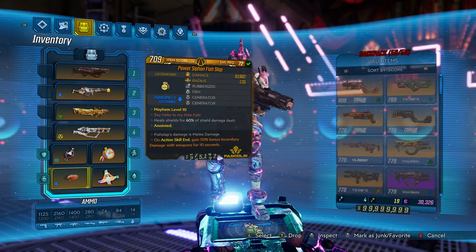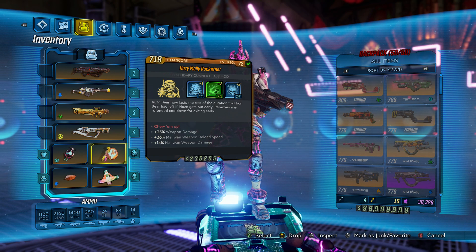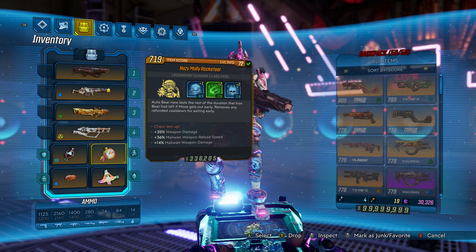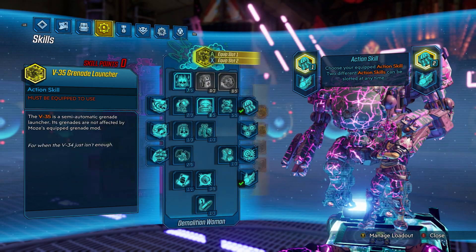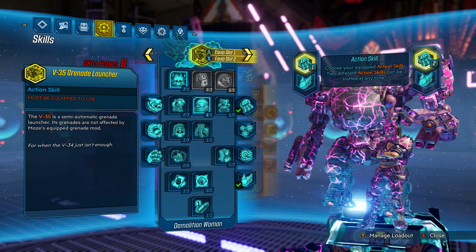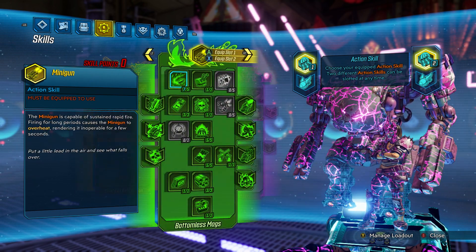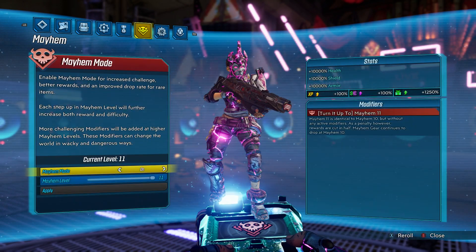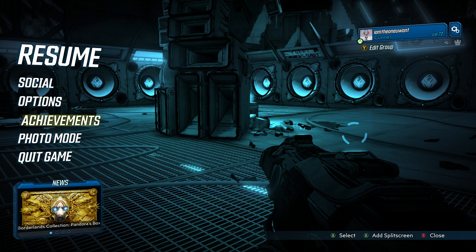I am using a Rocketeer class mod that has 35% weapon damage, 36% melee on weapon reload speed, and 14% melee on weapon damage. I don't have any artifacts that give shotgun damage, so I'm going to go ahead and use the Effable Knowledge. Quick look at my skill tree — I'm pretty much in the Demolition Woman and Bottomless Mags trees. I am on Mayhem 11 because I don't really like modifiers.